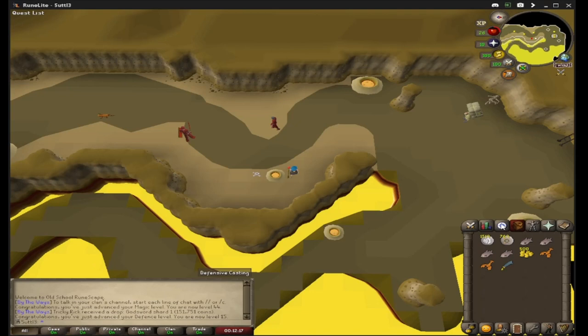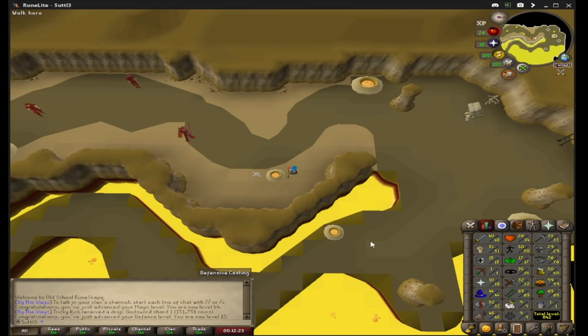We went and did some barbarian fishing up to 76, now 50 agility, 51 strength, so we're going to stick with that barbarian fishing. I think I'm going to get it to 81 before I start doing the angler outfit grind at the Port Piscarilius fishing trawler, so let's get back to it.